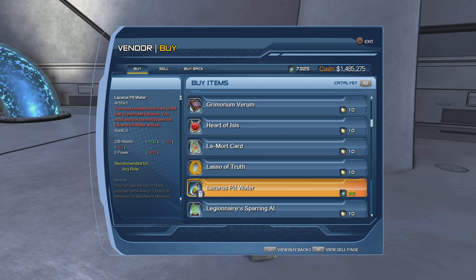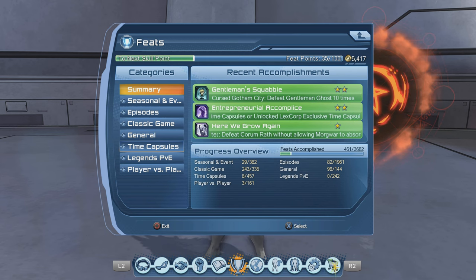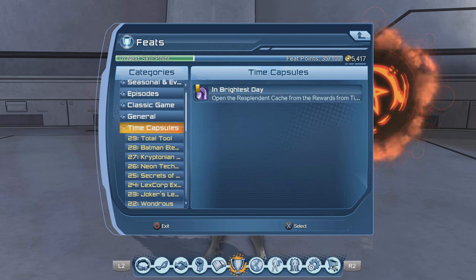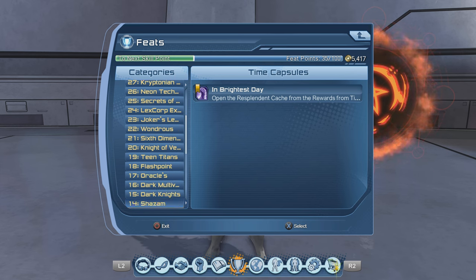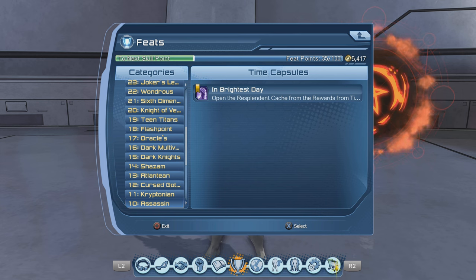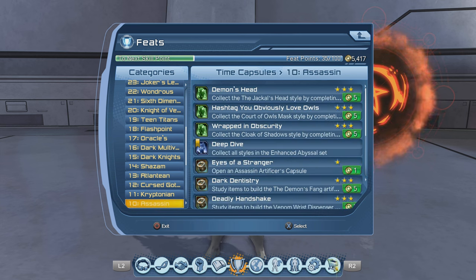I'll show you the steps you must do first before you'll be able to complete this feat. There are a lot of feats in DC Universe Online, so I'll show you where to find it. We're going to go to Time Capsules, open up Time Capsules, and scroll down to the Assassin's Time Capsule.